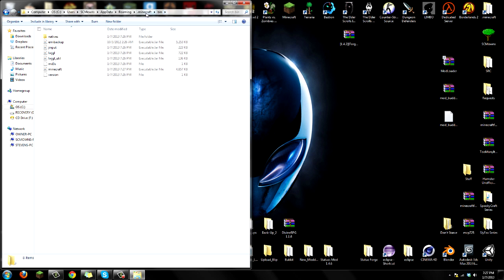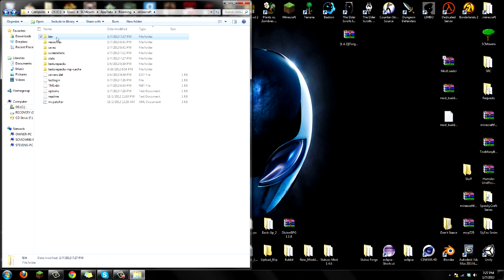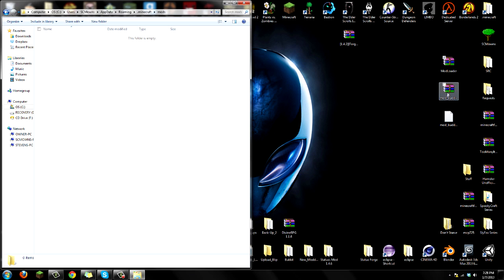Now go back to your .minecraft folder - press back once. Here you'll see bin, resources, saves and everything else. If you don't have a mods folder you have to create one - right-click, New Folder, call it 'mods' and press Enter. So now you have bin, mods, resources, saves and everything else. Go into your mods folder that you just created, and drag the mod_buddy_cam file straight into there.